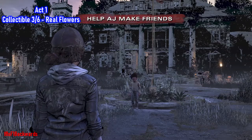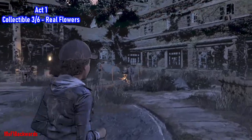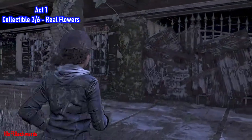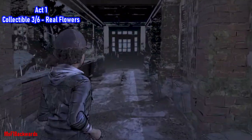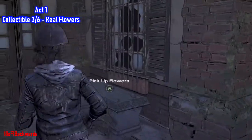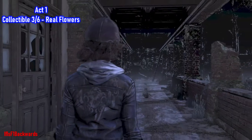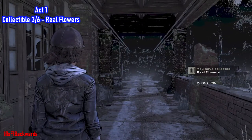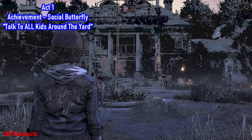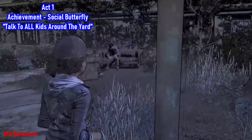Once outside the school, turn directly to the right from where AJ was standing in front of the fountain, go behind the little wall, and down the end is another collectible — three out of six — real flowers.